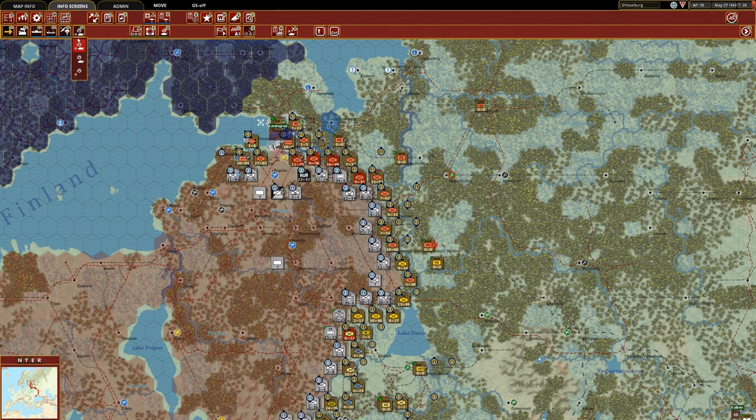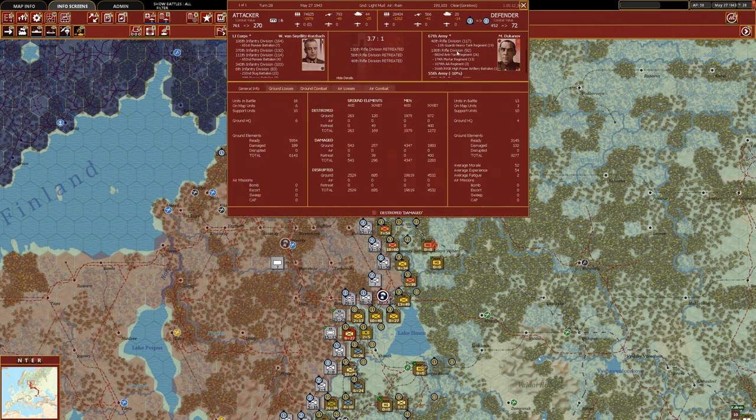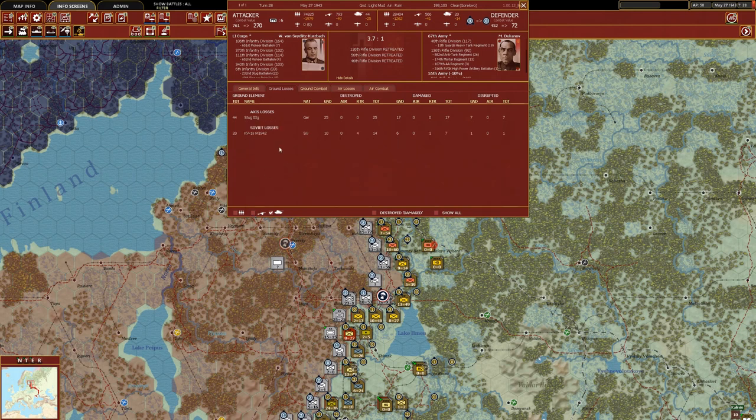Starting up by Leningrad, we're going to look at the battle recap of the Axis attack against our defensive perimeter. This really caught us by surprise — they mustered strong forces, something like 100 combat value attacking here. It was 75,000 men they committed against our 28,000. What is truly impressive though is the damage we did to the attacking Germans. Not only are men and gun platforms about equal — good for us even though considerably outnumbered — but look at the armor numbers. The 46th Rifle Division had the 11th Guards Heavy Tank Regiment, KV-1s. We had 20 KV-1s and lost 14 of them.